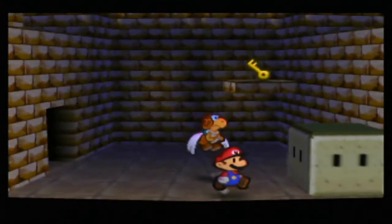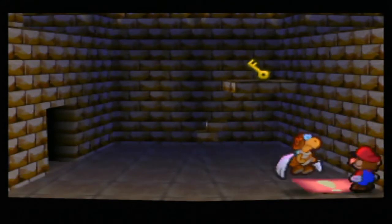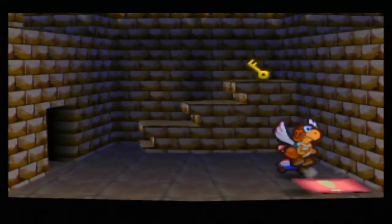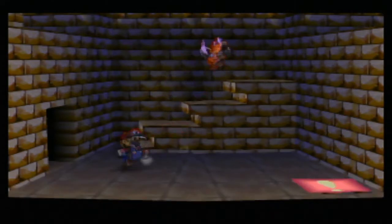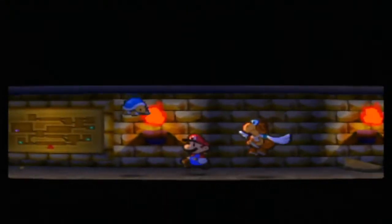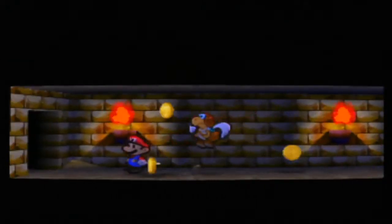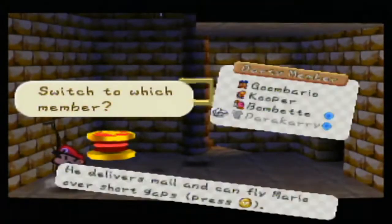Down here we've got a key up on an elevated pedestal. Now with our super hammer, we can break those stone blocks. Really nice stone staircase here. We got a tight corridor with buzzy beetles on the floor and buzzy beetles on the ceiling. I'm getting out of here — I don't like fighting buzzy beetles when they're on the ceiling. We got another crack down here.